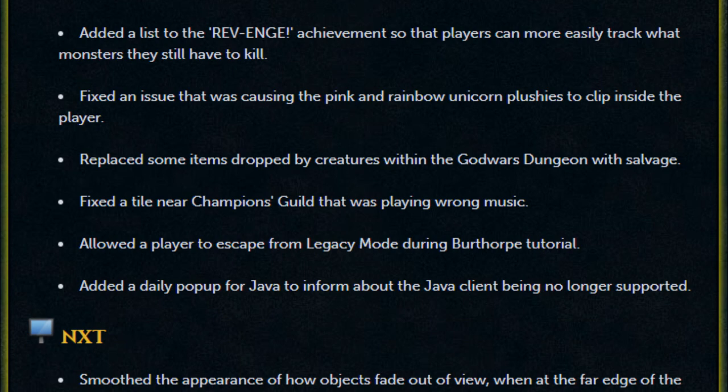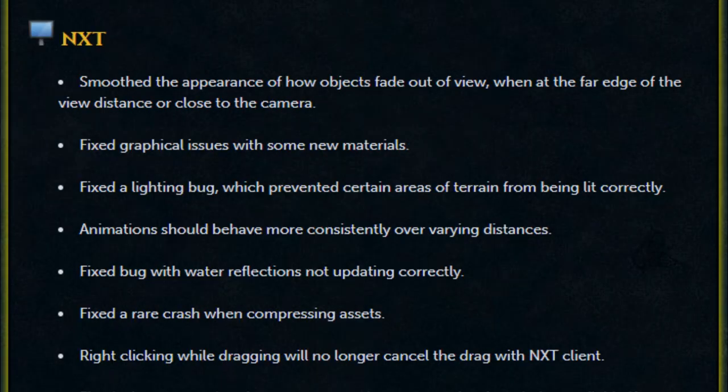Fixed a tile near Champions' Guild that was playing wrong music. Allowed a player to escape from legacy mode during birth or tutorial. Added a daily pop-up for Java to inform about the Java client no longer being supported. Moving on to some NXT fixes: smoothed the appearance of how objects fade out of view when at the far edge of the view distance or close to the camera. Fixed graphical issues with some new materials. Fixed a lighting bug which prevented certain areas of terrain from being lit properly.